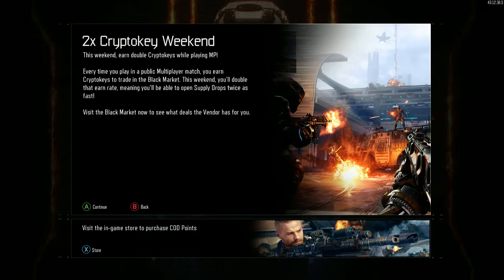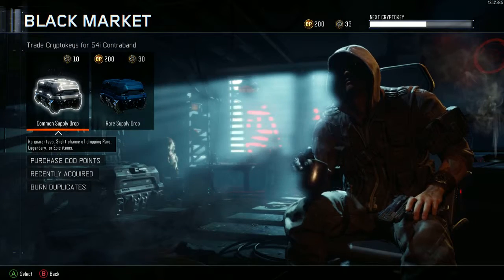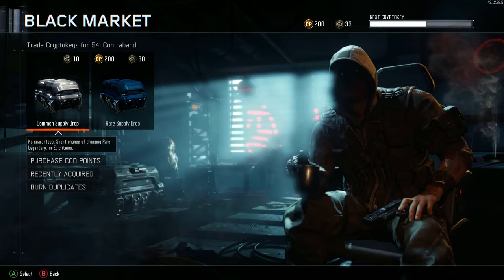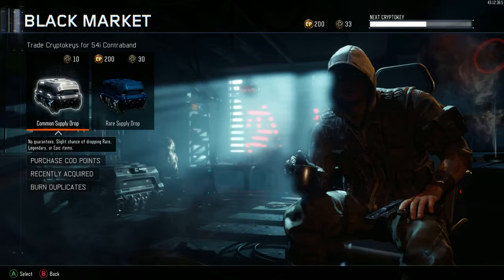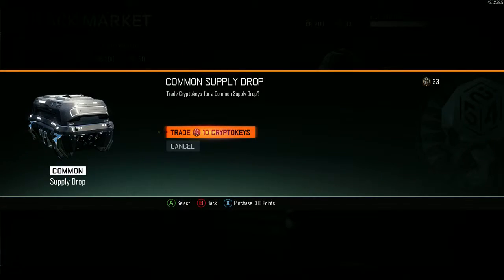I think people are getting around six, seven, maybe even eight crypto keys per round — not exactly sure what it is right now. We have 33 crypto keys. I'm gonna go ahead and open those up so we get down to three. At the end of the 2x Crypto Key event on Tuesday afternoon I'll make another video and see how many we got. I'm not going to open any all weekend. Let's see what we get in these common supply drops.